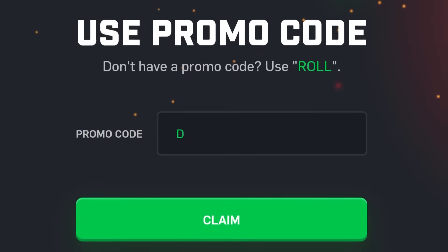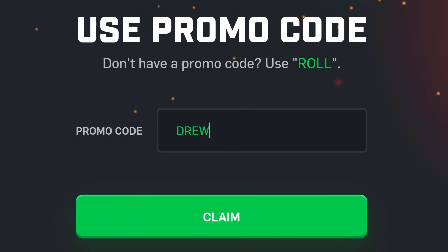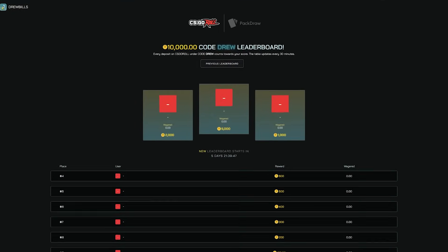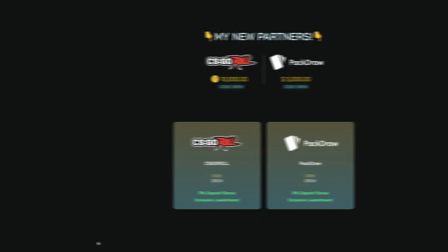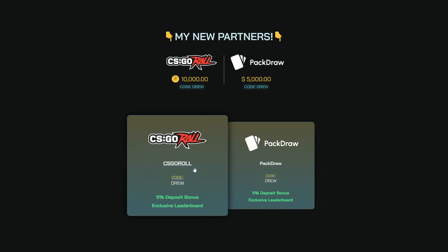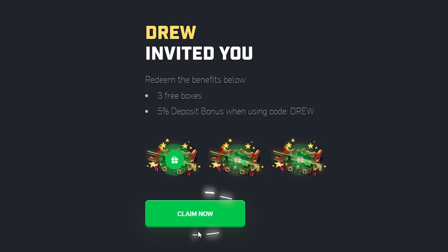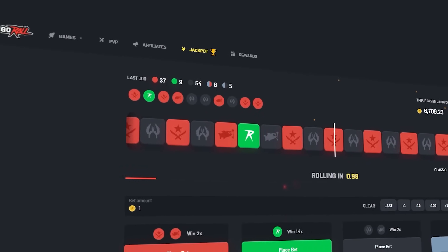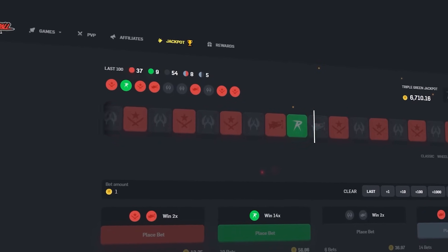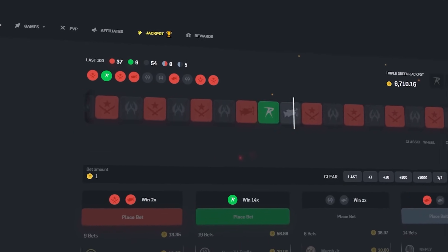I have to mention really quick: if you are going to play on CSGO Roll, make sure you are under my promo code. On DrewRewards.com, you can see the 10,000 coin weekly leaderboard for the top wagers split across the top 10 players under my code. Click on the CSGO Roll banner, click Claim Now, and you get three free cases plus a 5% deposit bonus. If you're going to play, might as well be under my code for the split of the money.